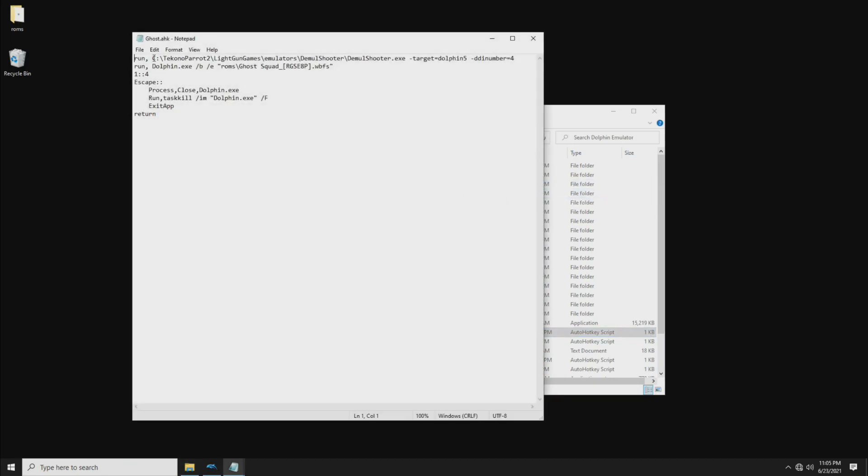If you want to do any extra mapping, you can do it inside the AHK script you're using to launch the game. Here's my final AHK for this particular game: the first line runs DemolShooter with -TargetDolphin and -DDINumber=4. The second line runs the Dolphin emulator pointing to the ROM for this game. In this one I'm mapping button one to button four, but you can change whatever buttons you want. Then there's a simple exit command that kills the emulator.